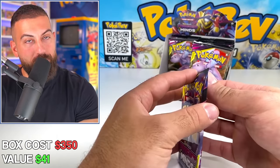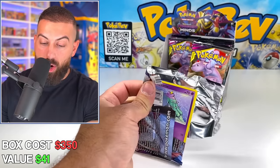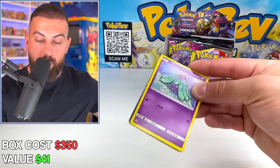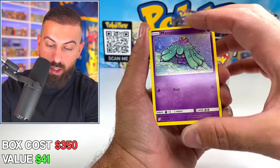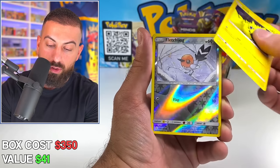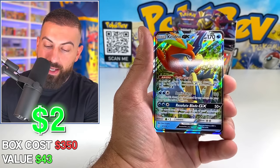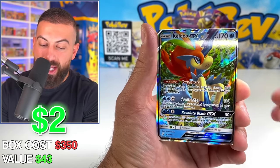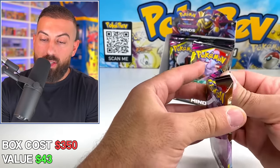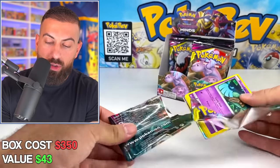We're getting closer to the halfway point. We have one full art alt art which is by far the best card pulled, two GXs, two holos, and all the bulk. I think I saw a little glimmer in this pack — hopefully something good. Helioptile, regular GX pull — our third regular GX of the day.